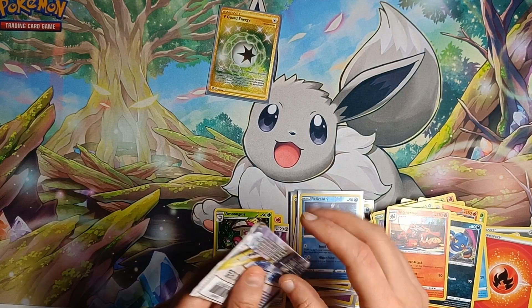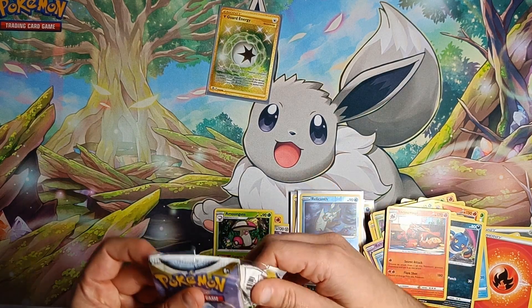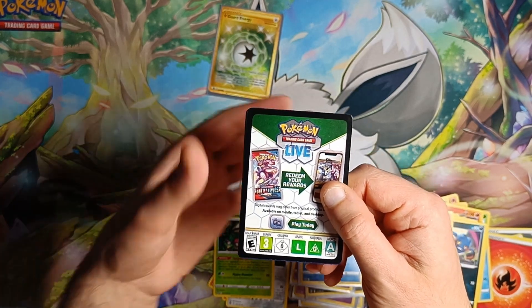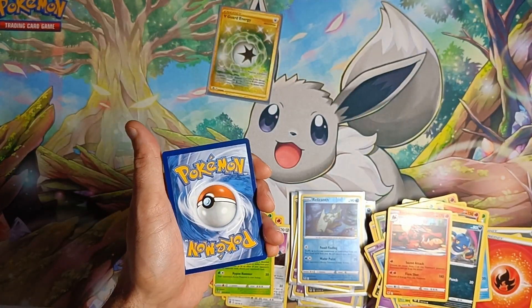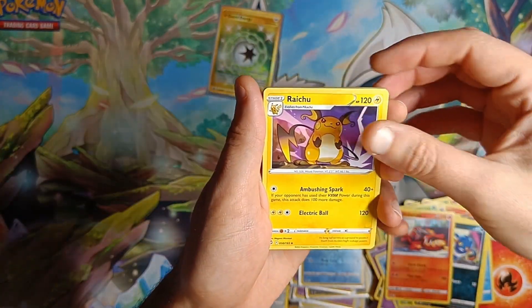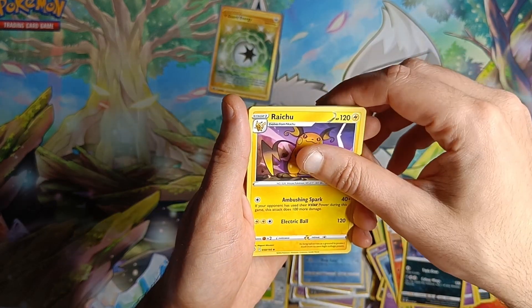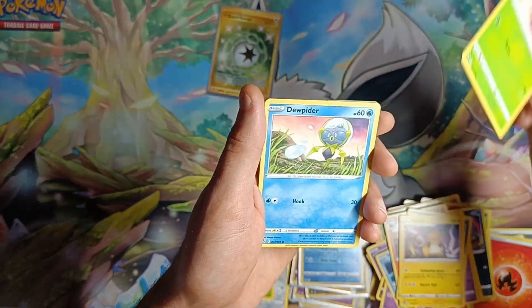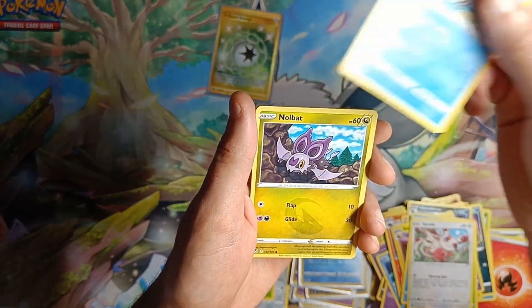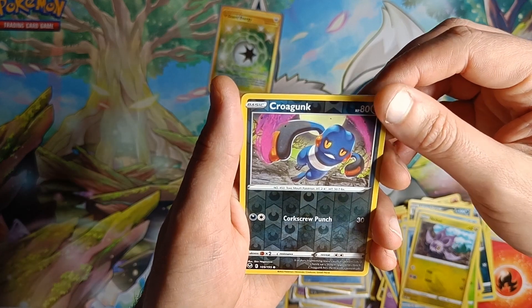Well guys, is it going to be a single pull video? No it's not — last pack magic maybe. Maybe we get something good. One, two, three, four — Raichu, Slurpuff, Murkrow, Raichu, Venonat, Dusclops, Spinda, Feebas, Feebas, Noibat — reverse holo Croagunk — last card of the pack, of this booster box open.